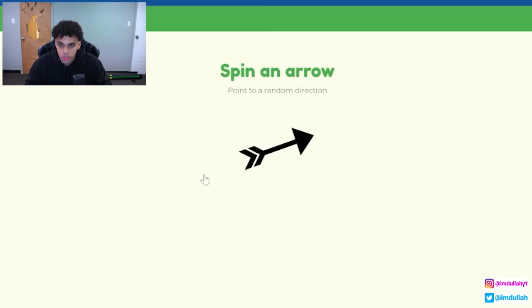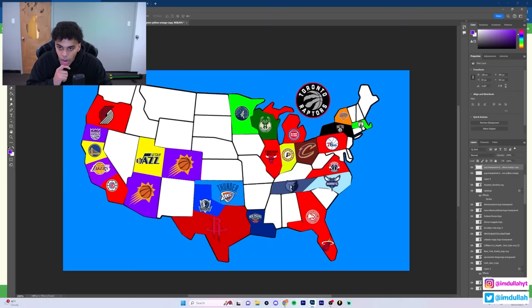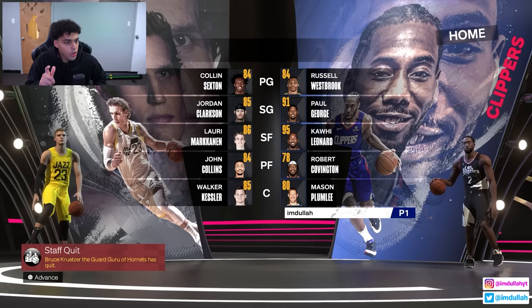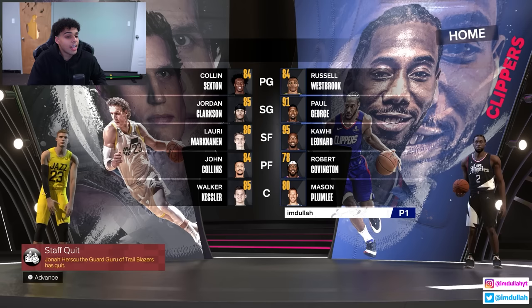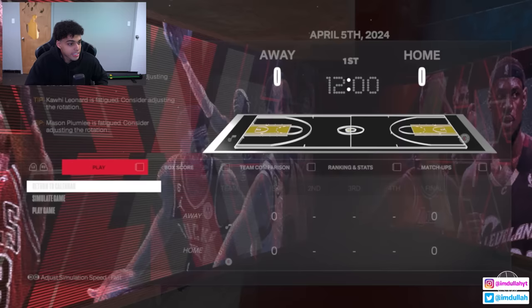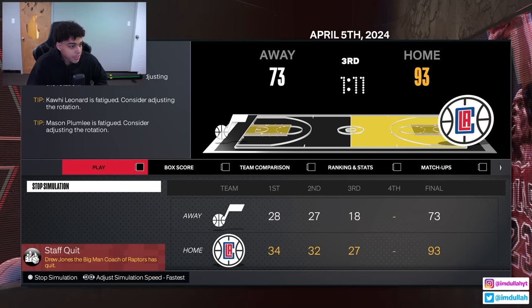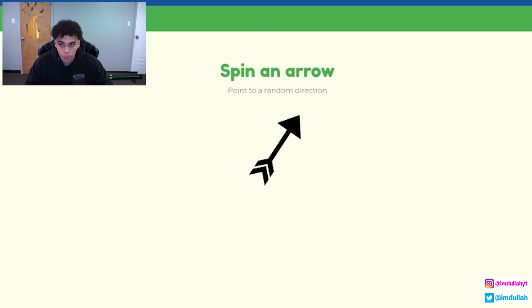Next up, the LA Clippers on the west coast. Going up right, that's the Utah Jazz. The Clippers are way better defensively with a healthy Kawhi and Paul George. Jordan Clarkson being an 85 overall - I'm not sure how I feel about that. I totally forgot John Collins is on the Jazz - that trade went under the radar. The Clippers are going to be adding some shooting because Lauri Markkanen is coming to LA.